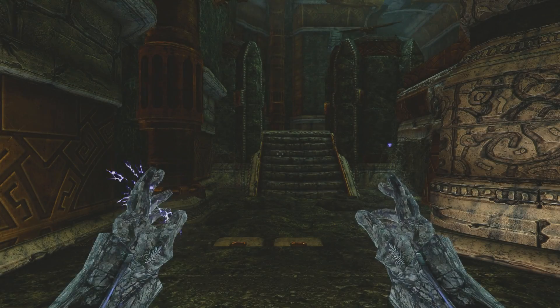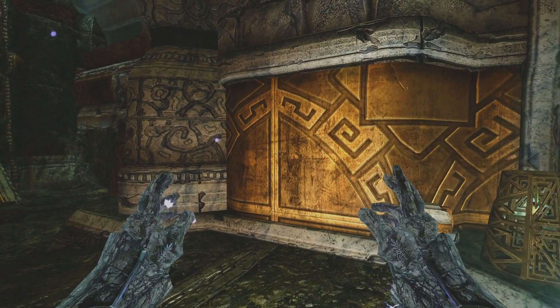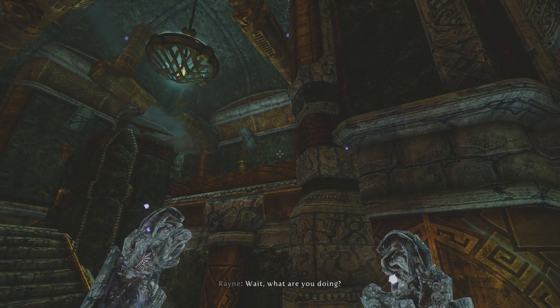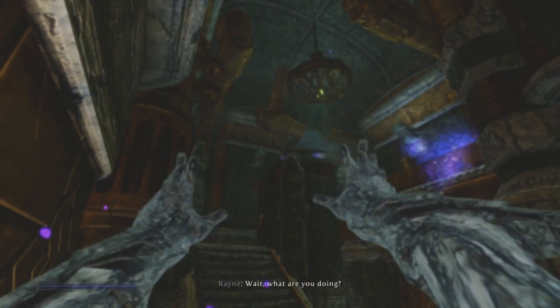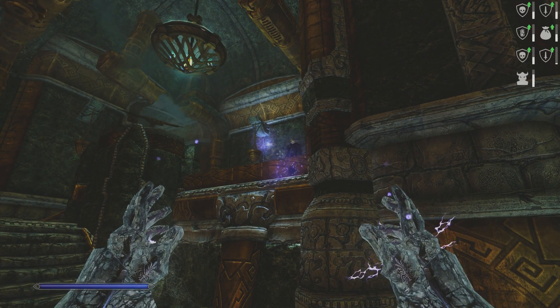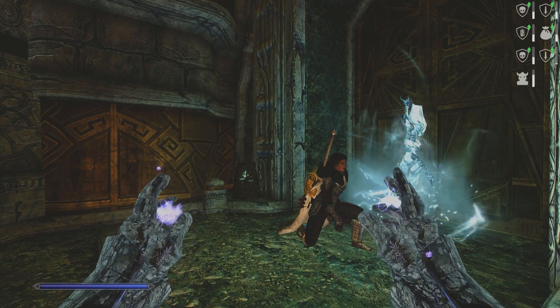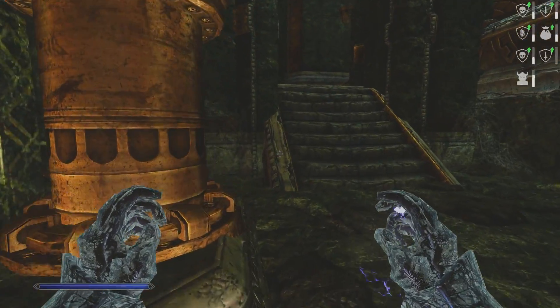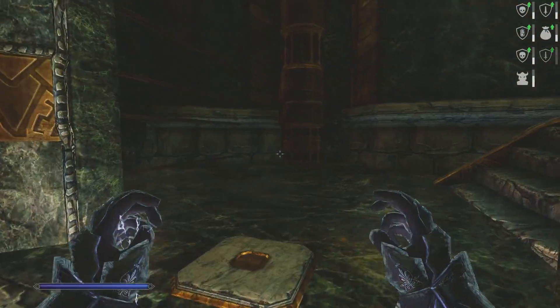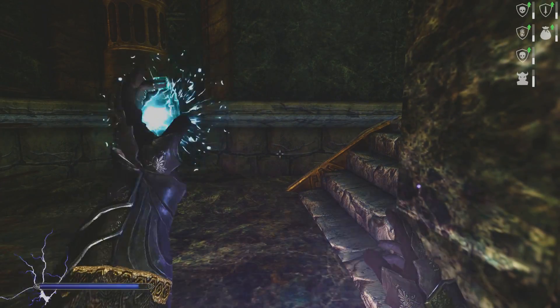What do we have here guys? Whoa whoa whoa — wait, is that Hodge? That's Hodge! What's he doing up there? Ha ha ha! Oh Hodge, leave it to Hodge to have something wacky happen.